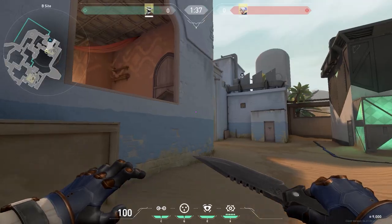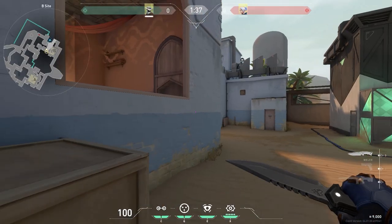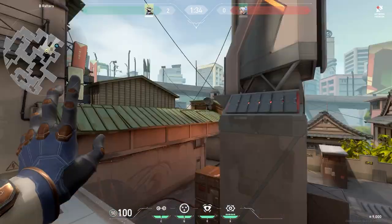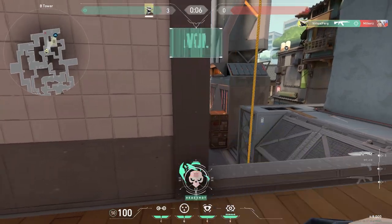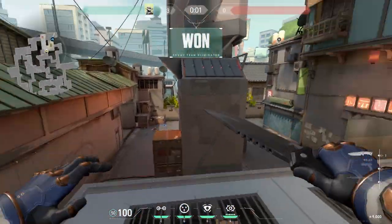We're going to be showing you the best spots to place your camera as Cypher on Valorant. Using your camera is essential to succeeding when playing as Cypher, and can clear out rooms or sites so that your team can push through safely. We'll be looking at each map individually to make sure you have some good spots to use in every single game you play. After watching this, you'll be able to utilise Cypher better to make sure you become an invaluable member to your team.